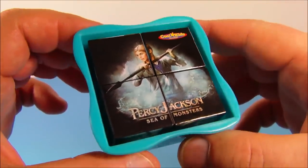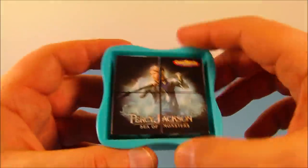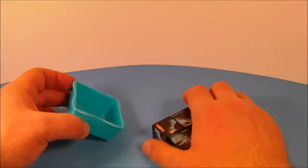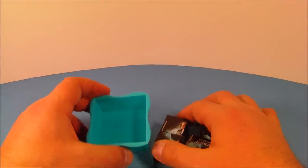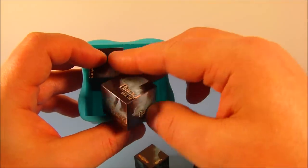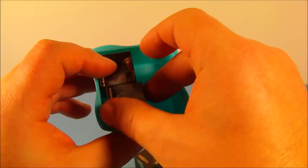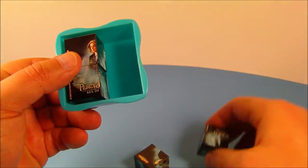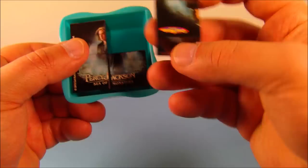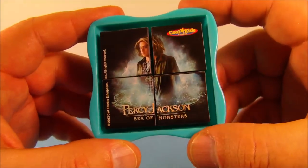Next up we have the puzzle cube. This is kind of cool. You've got this little bowl and you have four cubes in there. The cubes are square so they have six sides, meaning you can form six different puzzles. Let's dump them out, mix them all up, and see if we can form a puzzle. We'll put one in here just like so — there's the head. You keep spinning them around until you get a match. And there we go — check it out! This is kind of a cool game.